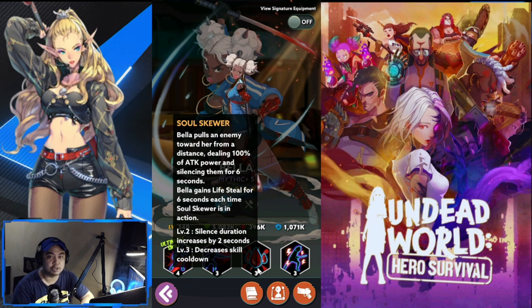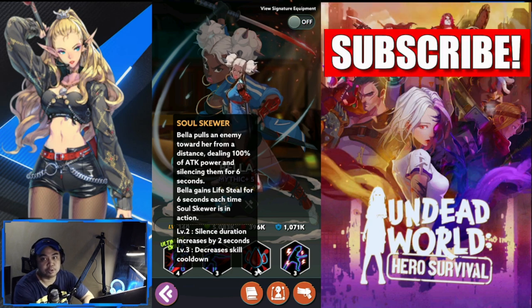Next is Soul Skewer. Bella pulls an enemy towards her from a distance, dealing 100% attack power and silencing them for six seconds. So we have her first debuff, which is silence. Then Bella gains lifesteal for six seconds as well for the duration of Soul Skewer. So that's already two debuffs — very fitting for PvP.